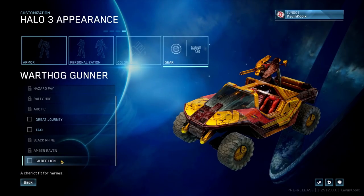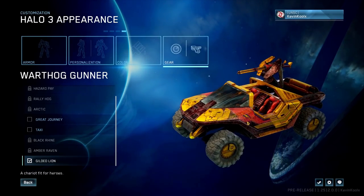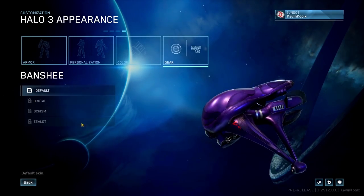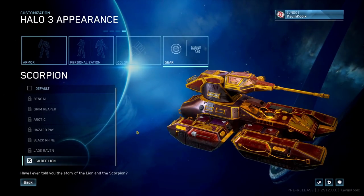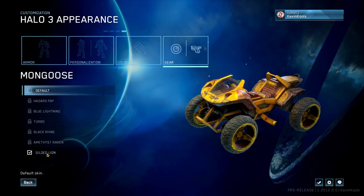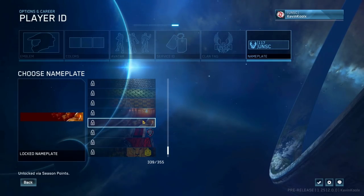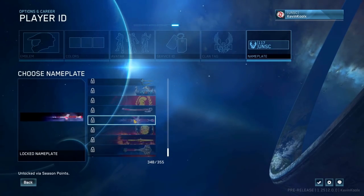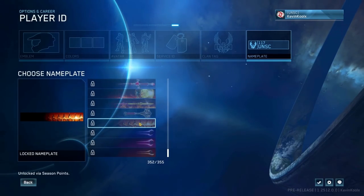For vehicles, the Warthog gets the Gilded Lion skin — extravagant and one of my new favorites to rock. Within Halo 3 and CE you'll be able to use custom skins on vehicles in the Master Chief Collection. The Scorpion tank gets a nice golden rope effect skin. The Hornet also gets the Gilded Lion treatment — we don't usually get many Hornet skins. The Mongoose has one too, which looks awesome. The name plates are currently locked in this flight, but some animated ones look amazing — a Spartan flag flapping in the wind, a battle axe, a rotating sword, and a flaming shield.